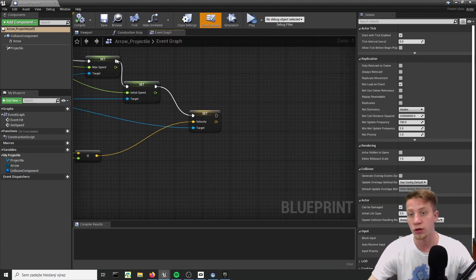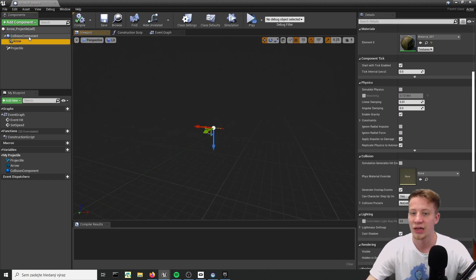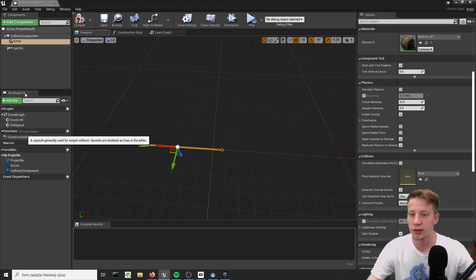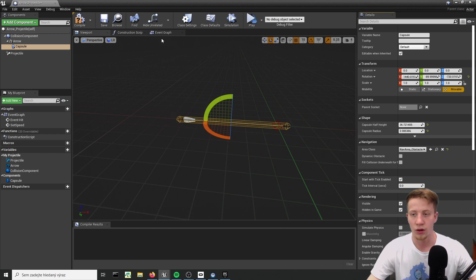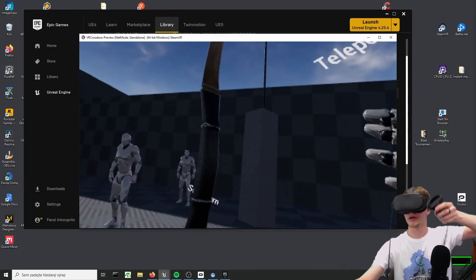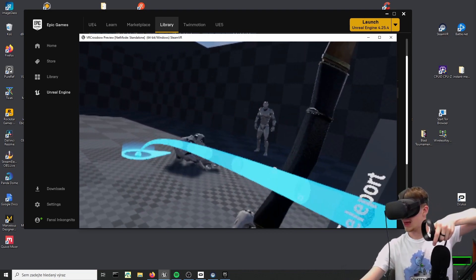There is a bit of a problem if you are using that arrow that I have. The problem is I don't have anything that actually overlaps it. So I have to add here one more collision - let's put it around that arrow. You always need to have at least two things that are overlapping, so I need to have something that has dynamic collisions. Let's add here a capsule, kind of rotate it and put it all around that. If we scroll down into collision preset, you can see it's set to overlap all dynamic, which is exactly what our actor collision is. Let me try to shoot him now.